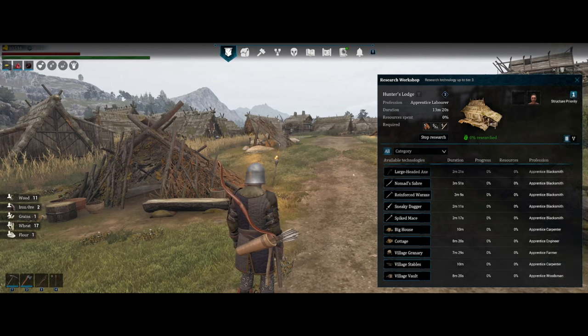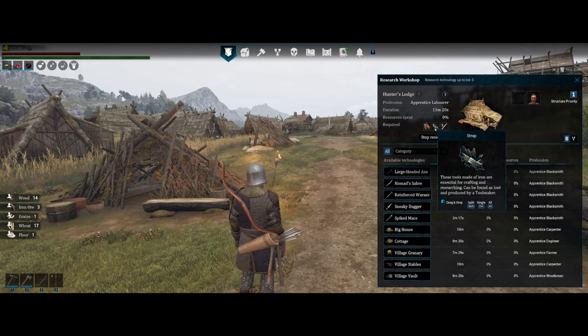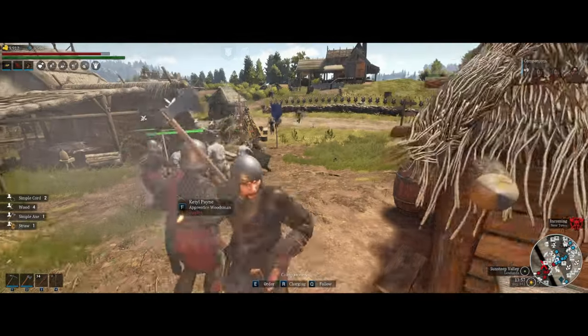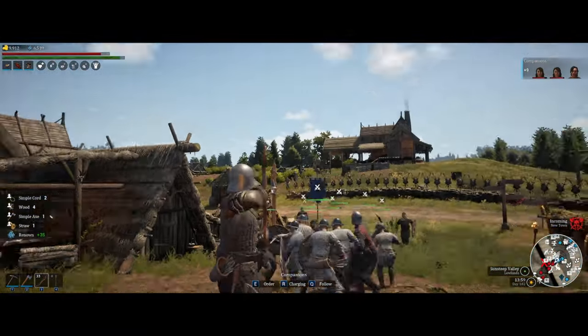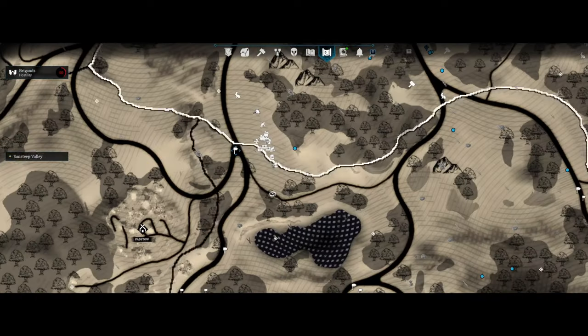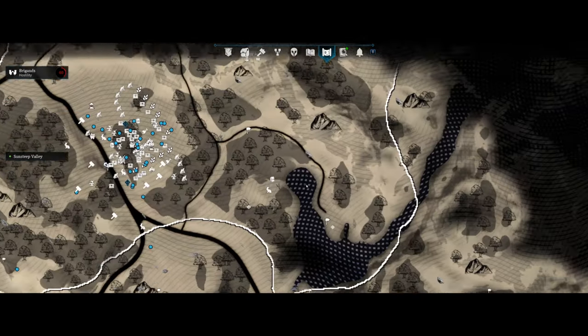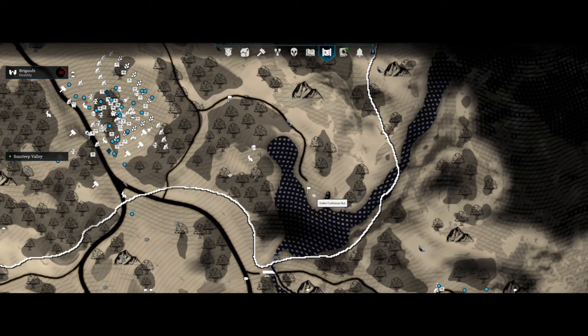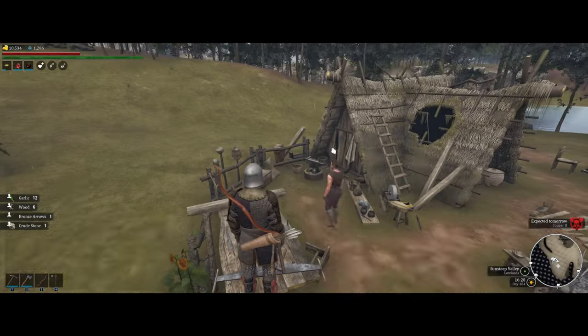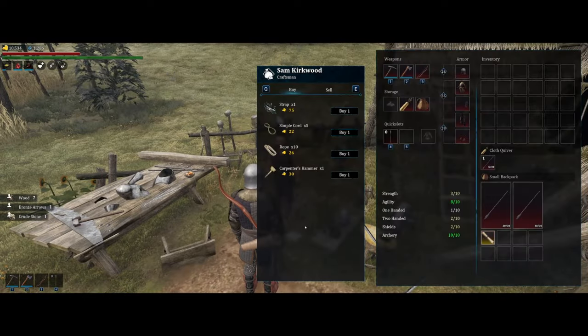Strap is a material that is used a lot in crafting and early research. When you're starting out it can be quite rough to obtain. You'll get some from killing bandits, but you can also buy it from different merchants around the map. Two spots I used early on: one is next to Padstow and the other is between Herndine and Bradford at the Exiled Craftsman's Hut. Both locations are right next to a road, so you can simply build a travel sign next to them for easy access.